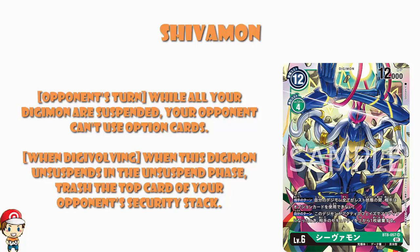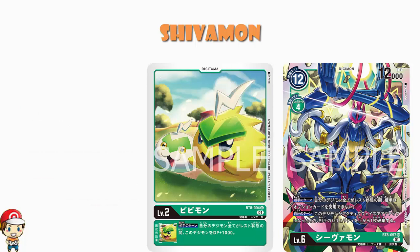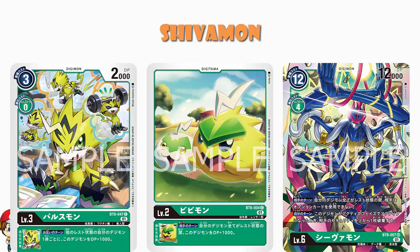Yes, I know I play green far more than any other color, so I'm not entirely unbiased here. But essentially you can turn off your opponent's option cards and then start trashing their security — that is an absolutely ridiculous mixture of skills which most Digimon just cannot come up against. This actually goes back to the Bibimon I showed you the other day, which had an inheritable skill while all your other Digimon are suspended. I told you then that we must be missing something — that there would be other skills interacting with it. Pulsemon, Pistmon, and now Shivamon: all green are getting good, ladies and gentlemen!